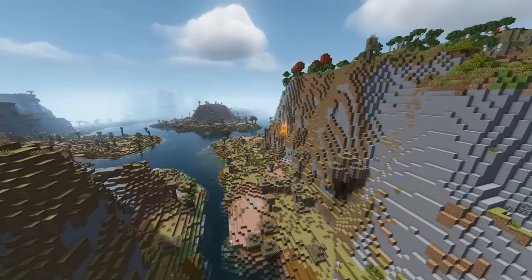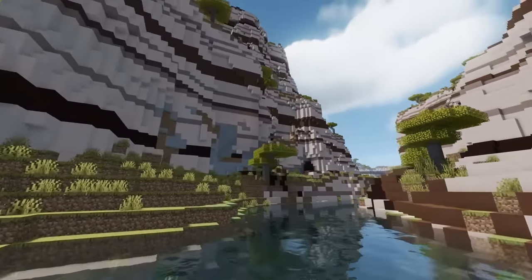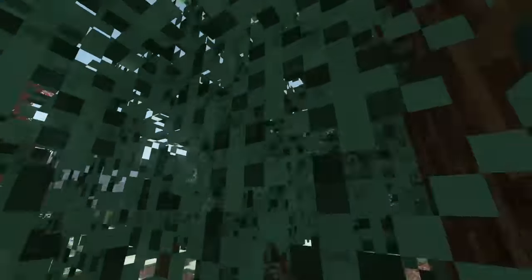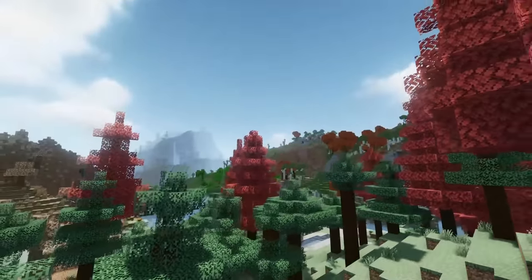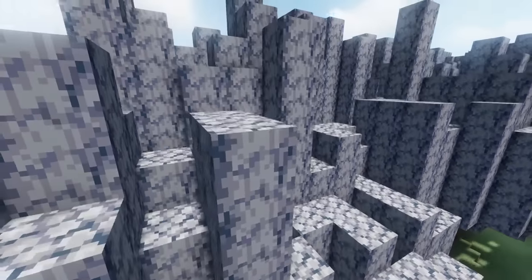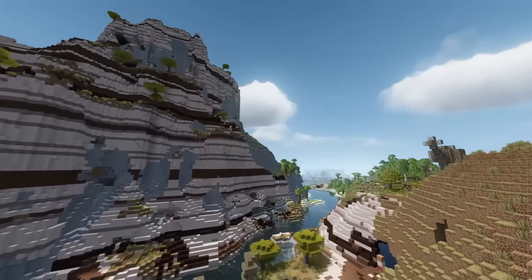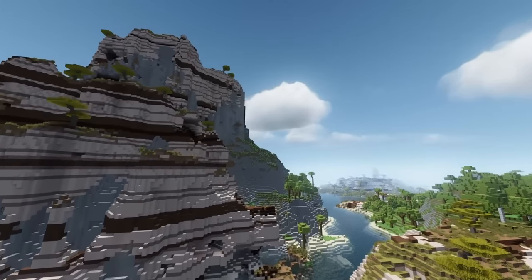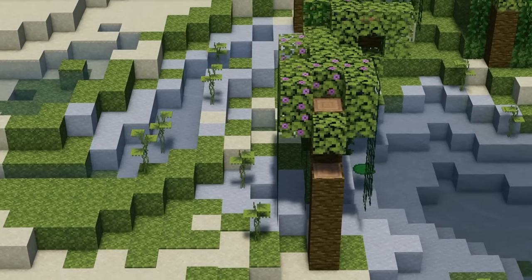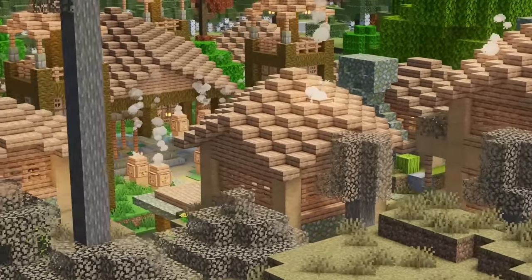Terralith is a good mod to start off this list, as it makes some of the biggest changes, completely revamping the overworld terrain. With this mod, you can stumble across many new biomes, some of which are vanilla enhancements, while others are a complete overhaul. Crank up your view distance as terrain created with this mod is especially stunning at higher render distances. This mod is also compatible with most structure generation mods, including all the ones showcased in this video.